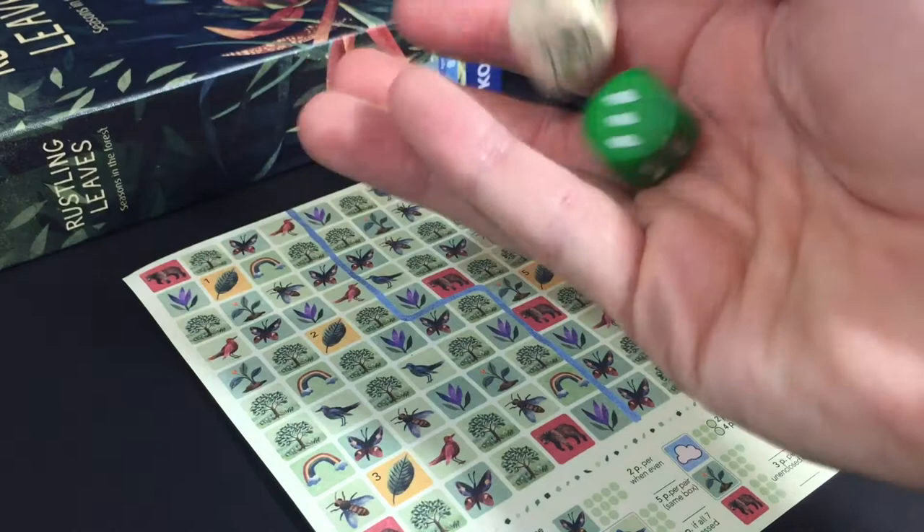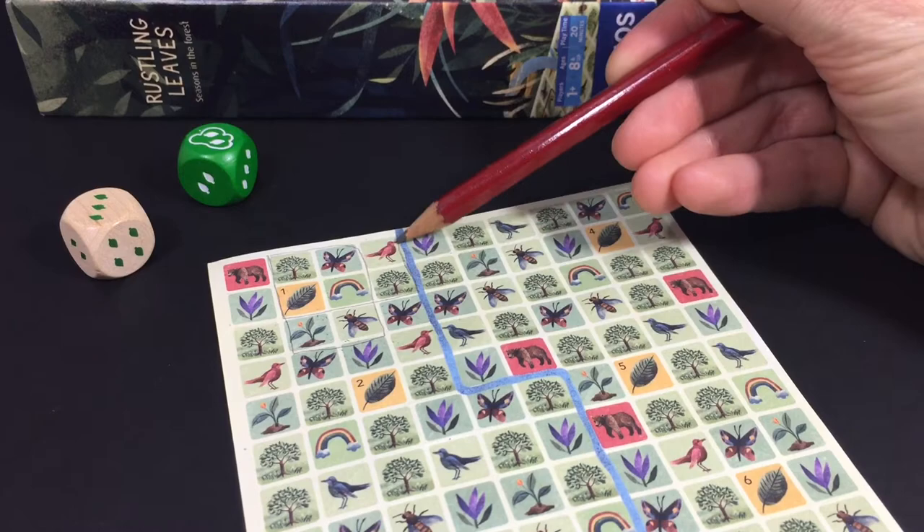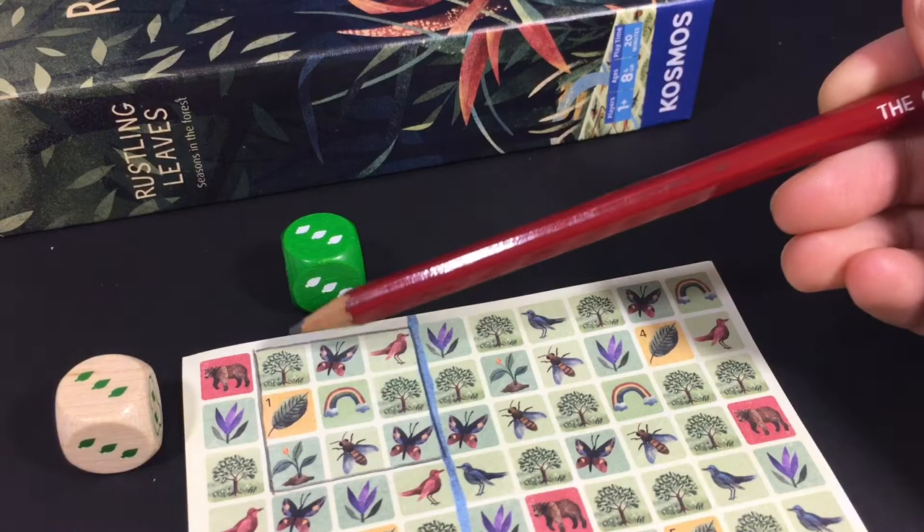Observe the two die faces rolled and all players enclose an area on their sheet. Here, everyone would draw an enclosure 2x3 or 3x2. Your first enclosure has to include your starting field. Check the symbols within this enclosure, and choose one symbol type to cross off and score this turn.